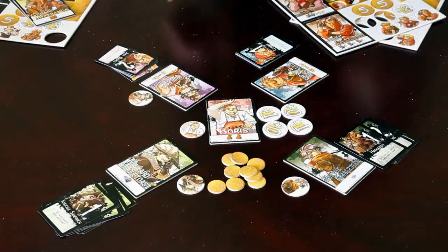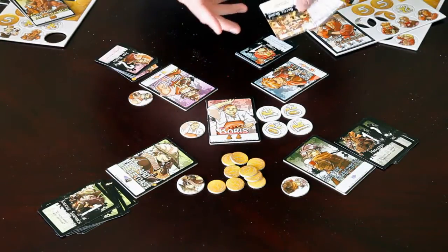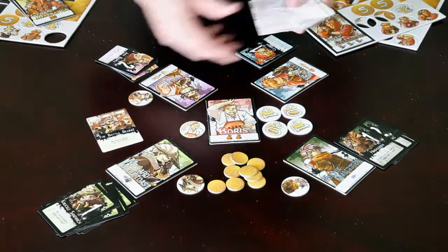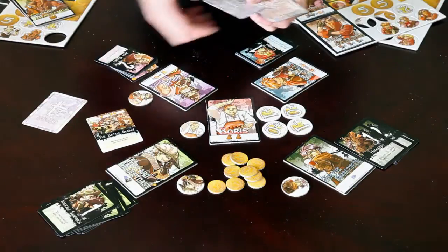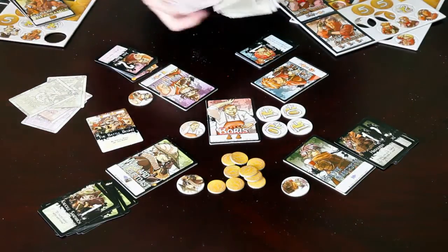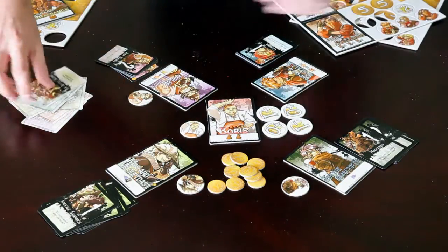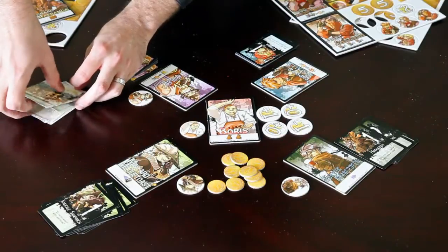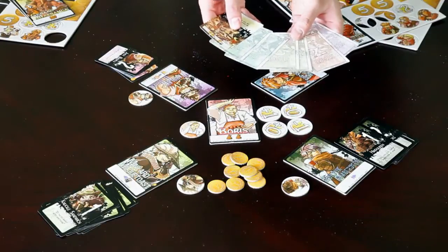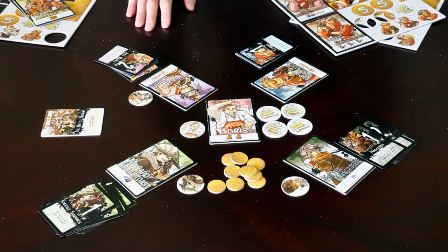The final step of preparation is to have your encounter deck set up. The first card is always the Battle Begins, this double-sided one. Then we take 1 stage 4 card, 1 stage 3 card, 2 stage 2 cards, and 2 stage 1 cards, and layer them so that the stages move progressively from 1 up to 4. That deck sits to the side, and the game is ready to start.